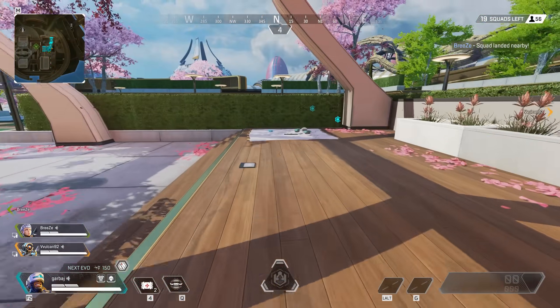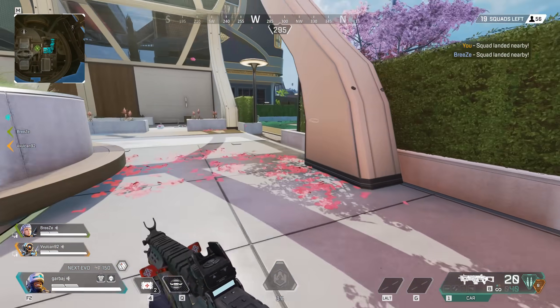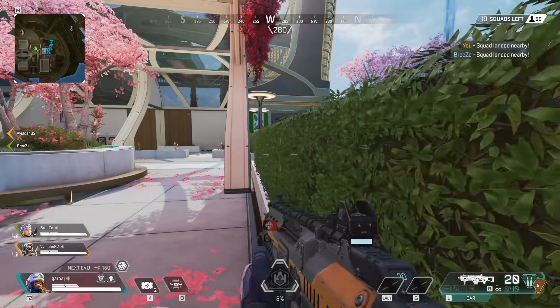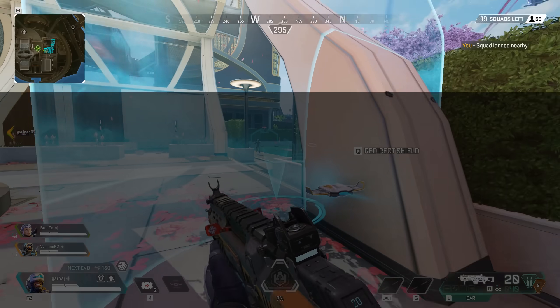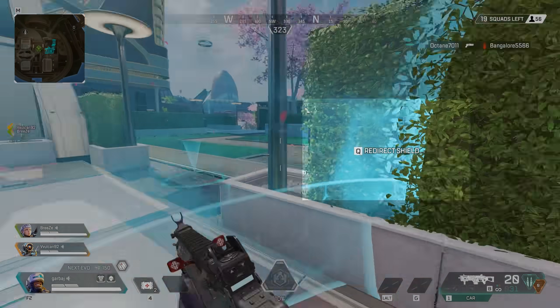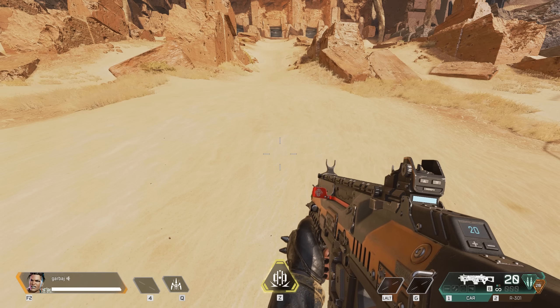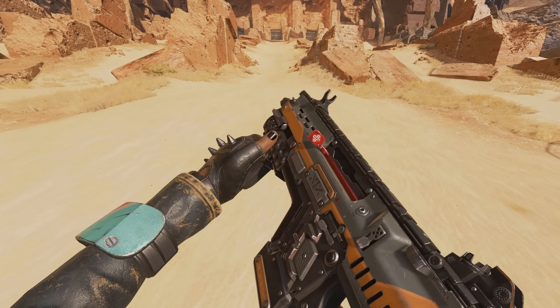Hey everyone, Garbage here. Have you ever seen the HUD in Apex Legends? This might be the worst HUD I've ever seen in a first person shooter. There is almost no spot on the screen that isn't covered by some sort of HUD element that blocks your vision and distracts you from what's going on in game. Plus, there's no way to remove it except when you're inspecting your weapon.